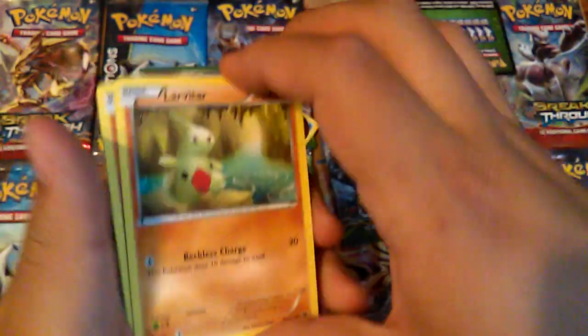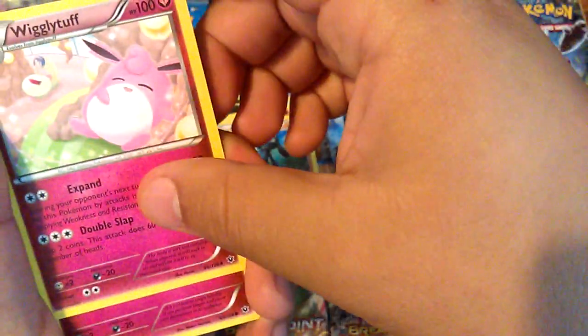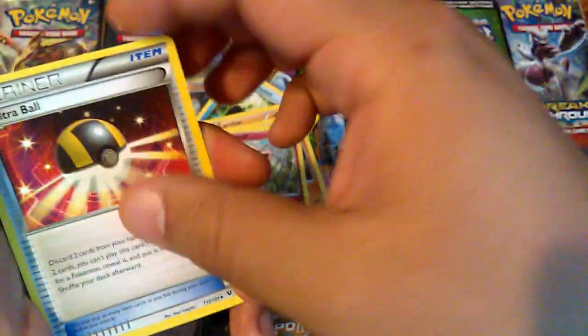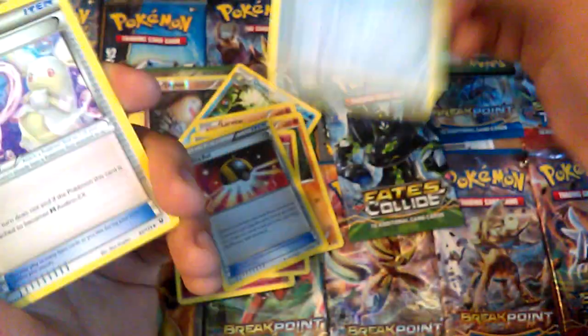Second pack here. Labortar. Riolu. I don't think I did the card trick — one, two, one, two, three, one, two. Hopefully I did the card trick. So second one: Labortar. Riolu. Wigglytuff. Ultra Ball. Bronson or Brondon — I don't know what it could be, but this could lead to something else. Spirit Link. Deerling.